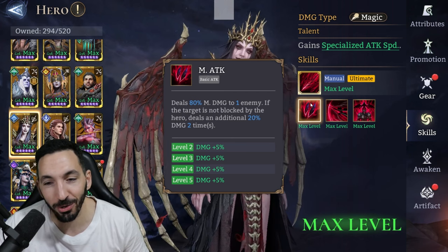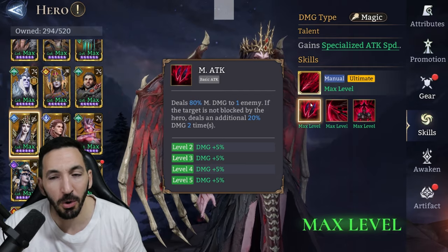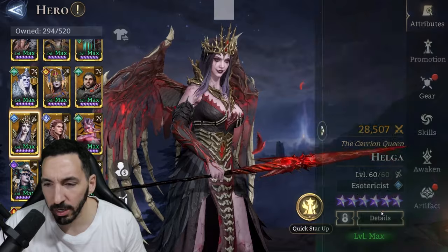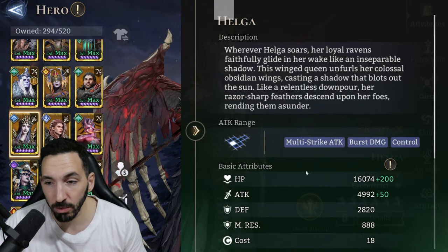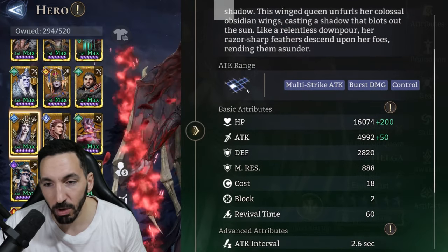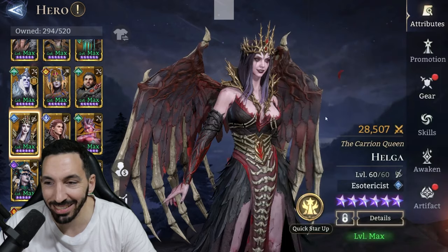Her default attack deals 80 magic damage to one enemy. If the target is not blocked by the hero, it deals an additional 20 damage two times — very cool. So basically you want to be hitting unblocked targets. And her hit radius is quite nice actually — the attack range goes all the way, very similar to Zealotu, although I'm not sure if it extends when you use her ultimate ability.